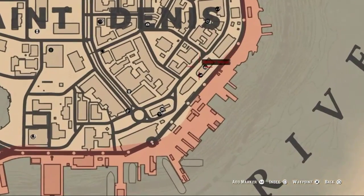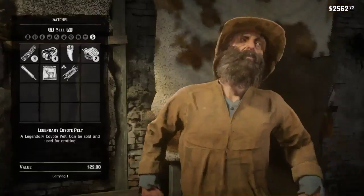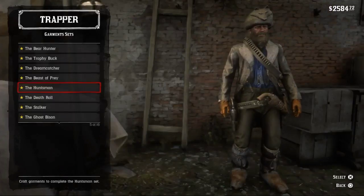Once you fast travel over there, make your way over to the trapper. I'm going to show you exactly where the trapper is on the map right now. We're going to take the train over to Saint Denis and then head over to the trapper. If you couldn't see it, go back and pause the video — I did go pretty fast there.